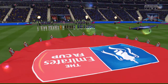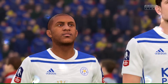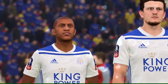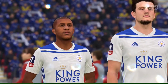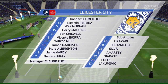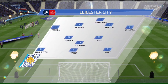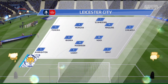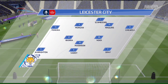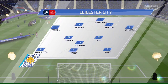Vardy and number seven Demarai Gray. This is the Leicester City lineup — a 4-3-3 — and they've got natural wide players in that front three with a central striker. That's the key, because those lads on the flanks have quite a complicated job: they've got to come inside and support the center forward, and also funnel back when they haven't got the ball.